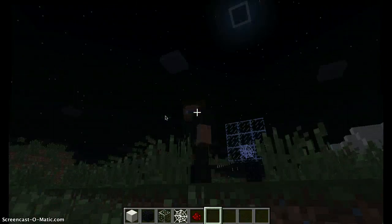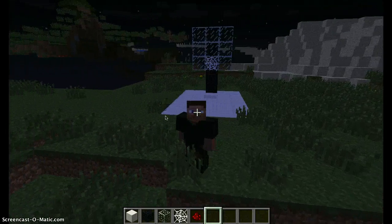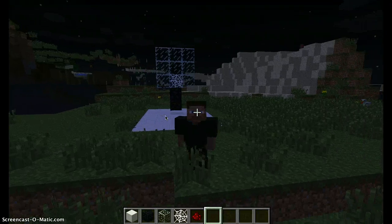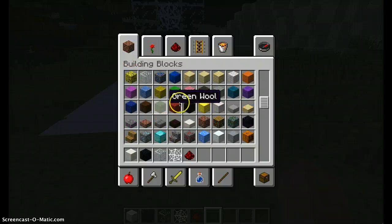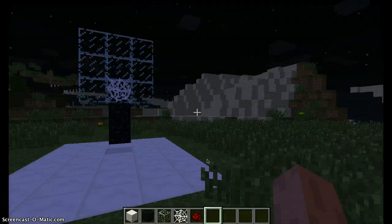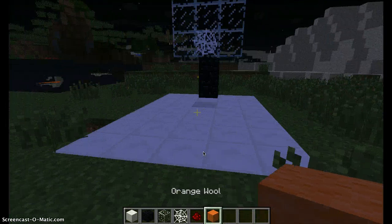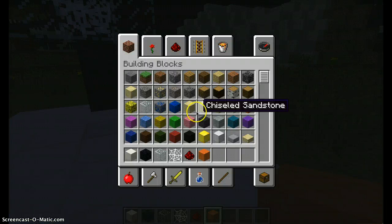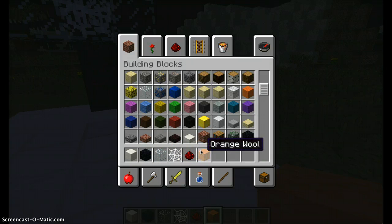This is what it will be looking like at the end. All you need for the basketball is just an orange ball. So this is what you'll be needing: Block of Quartz, Obsidian, Glass, Cobweb, Redstone, and Orange Bowl.